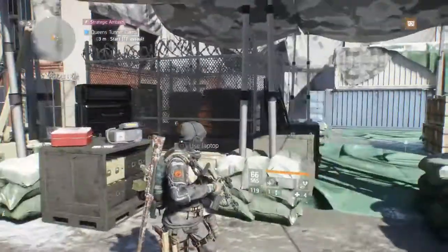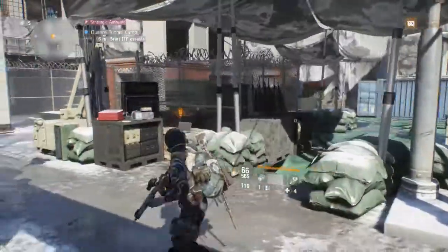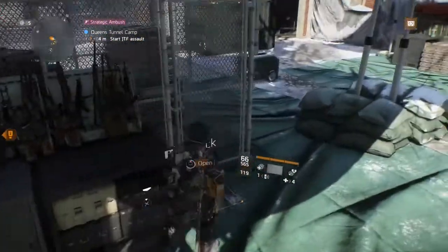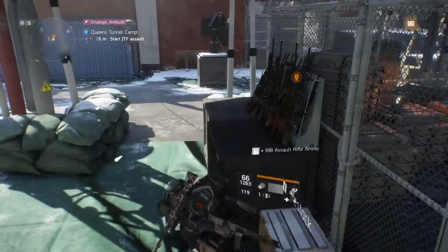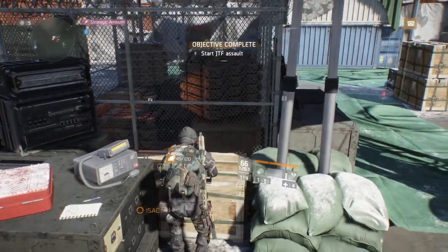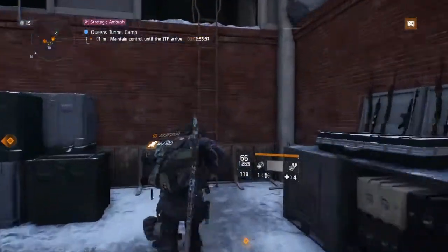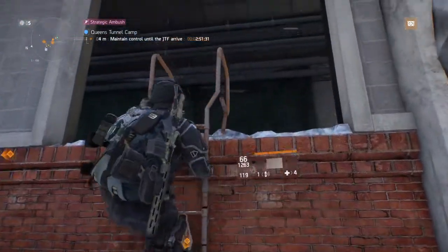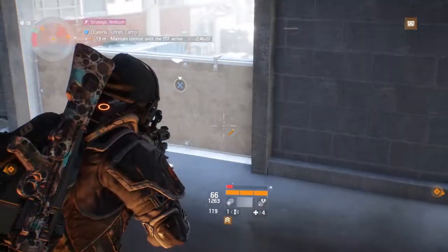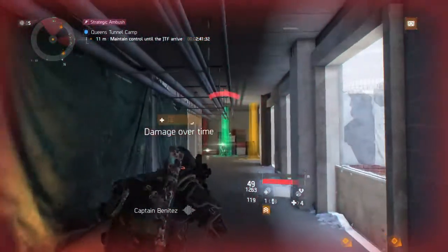When you do Queen's Tunnel Camp, you'll get to the end of the mission where you're asked to use the laptop. Make sure you've got enough ammo, use the laptop, and once activated you'll come up to this area. If you're in a team of two, you want one team member positioned here and another one there, so you're close enough together to register kills for Personal Space.